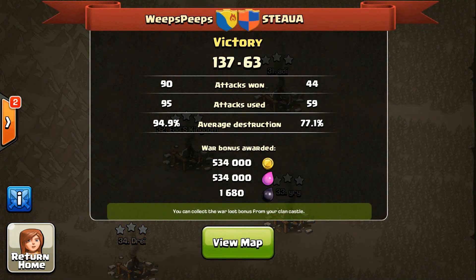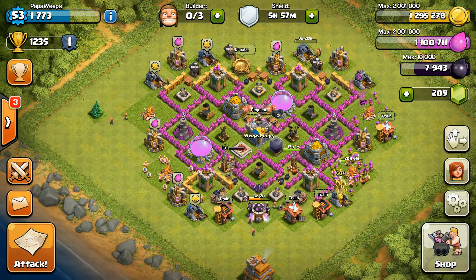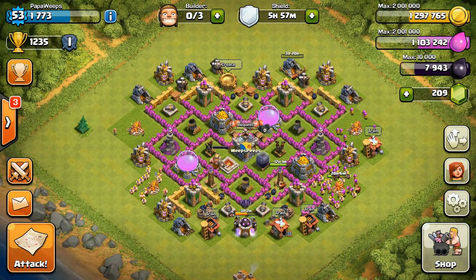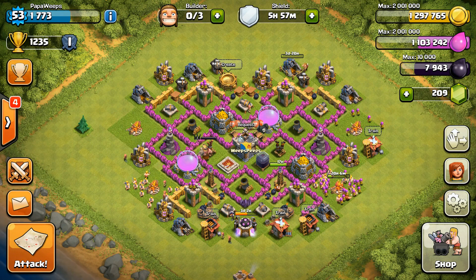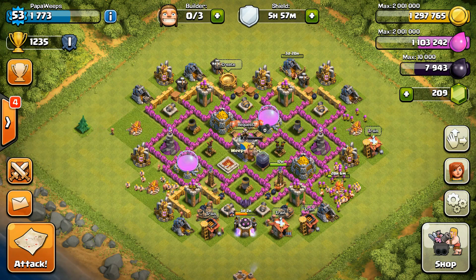137 to 63 once again and that destruction rate is just absolutely insane. We're going crazy, killing it in these wars. Everyone's doing their part, everyone's getting two and three stars — that's what I like to see. Cleaning up other people's messes if there are messes, but not too many left around nowadays — our clan is just too damn good. Thank you guys for watching, drop a like, help spread the video. Do well in wars and you get yourself into a video. Check out our Facebook slash Weeps Peeps for any information on what's going on with the clan. I'll be doing a wacky raid pretty soon — leave your percentage in the comment section below. Thanks for watching and I'll catch you guys next time.